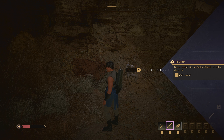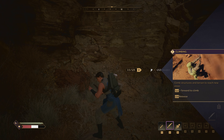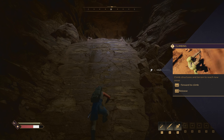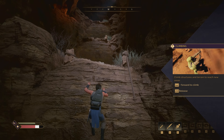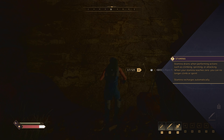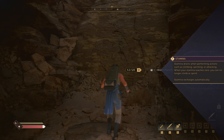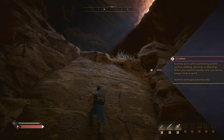Here we've crafted a heal kit and used it to heal our character. Once healed, you'll see our stamina bar appear in the bottom left. With stamina, we can climb. The climbing system in Dune Awakening is based in part on the one built for Conan Exiles — it's a free-form system that can be used to climb almost anywhere. New technology like suspensor belts allows for even more interesting traversal options.